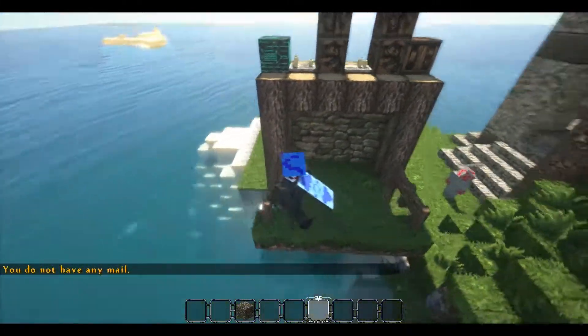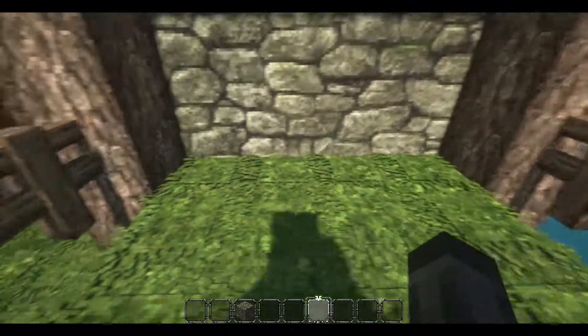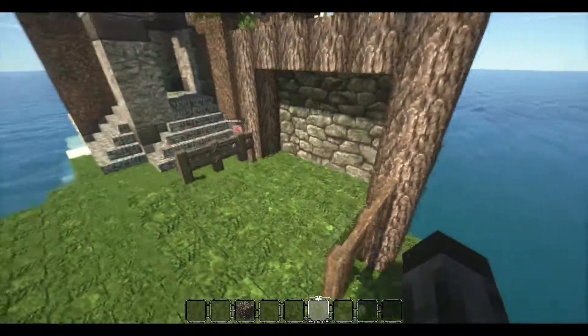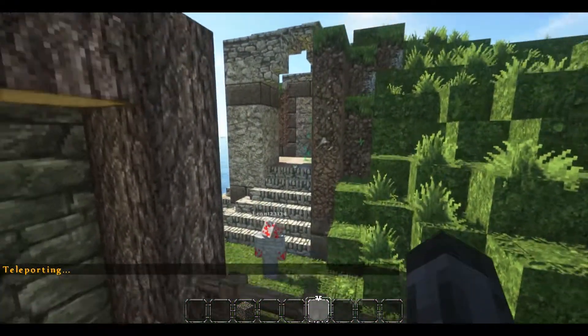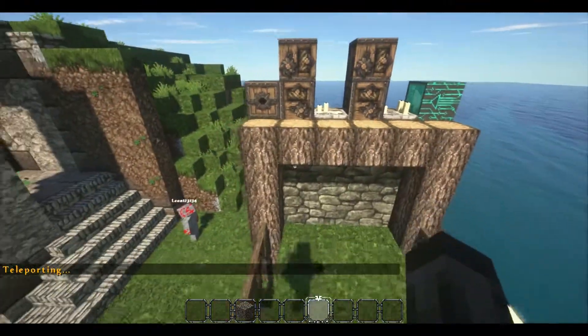Basically what it's going to do is the command blocks up here are going to notice that the player is standing above a haystack and teleport them. You have a fade in with the name and the location — the world name and then the location.